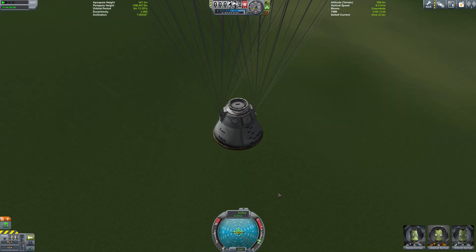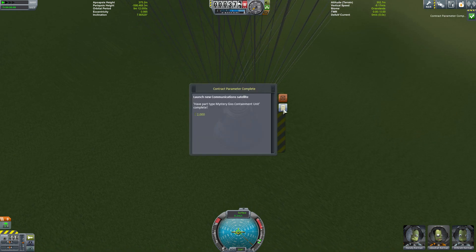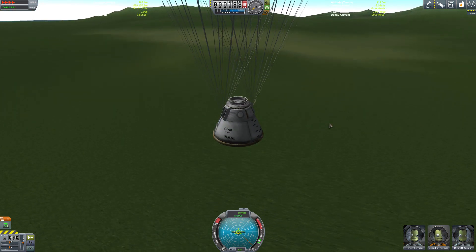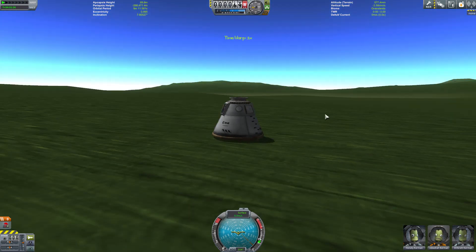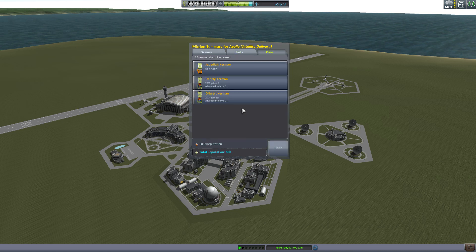They made the parachutes much better — they open very slowly now, they don't open instantly. You're not going to get your vessel being ripped in half anymore. It's really, really cool. Another mod we don't have to have anymore unless you want more types of parachutes with more control — I can't even think of the mod name anymore.